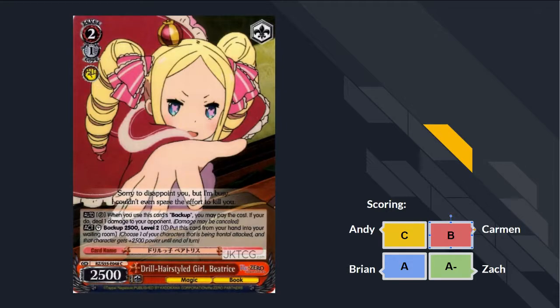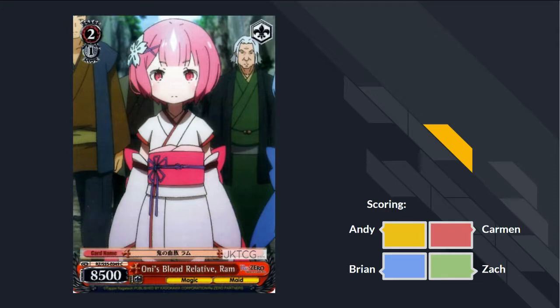Vanilla card. Another D, right? F — it was vanilla. Life's too short for vanillas.